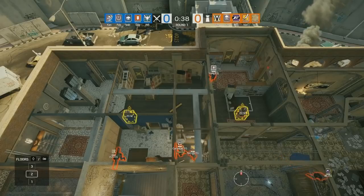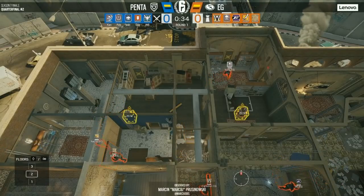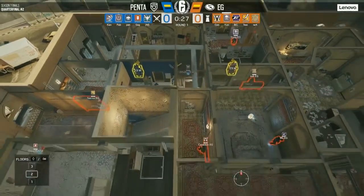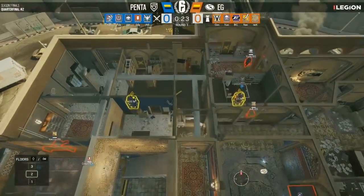To set the stage, EG is basically playing the default armory setup that we have seen a million times now, so no surprises there. They've got mirror, smoke, jaeger, bandit and valkyrie, and they are playing mirrors in desk and fountain, with the idea of establishing a crossfire when the enemy team tries to push fountain.